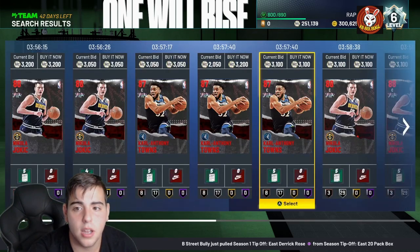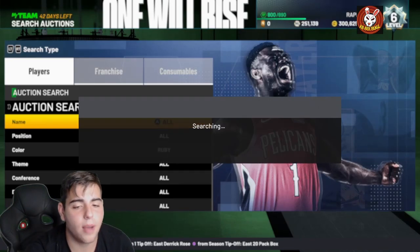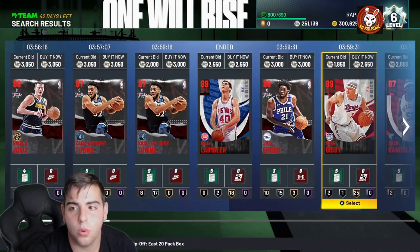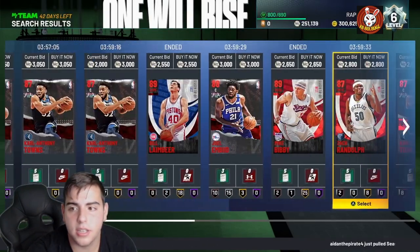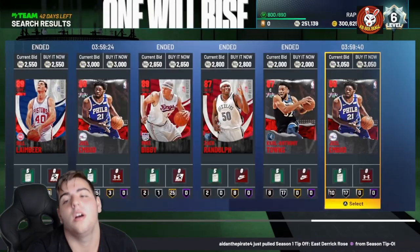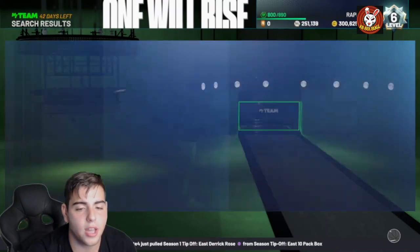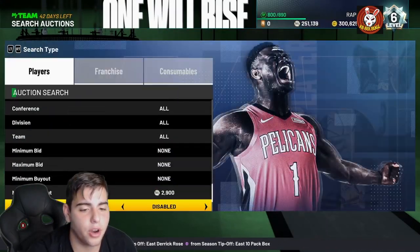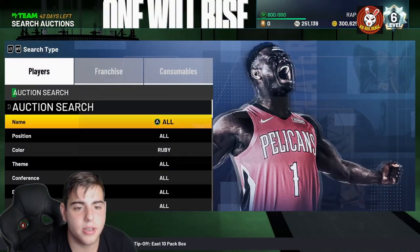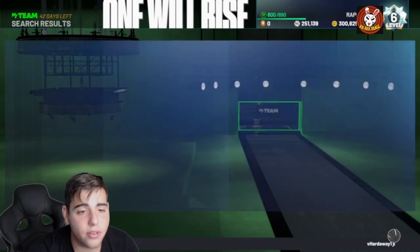The ruby filter is going to go crazy right now. Joakim Noah and Jokic are up here — ruby cards are going to continuously drop in value. As you can see, I'm missing snipes — oh, come on. These cards are all old snipes, which is very annoying. If you see some crazy snipes, don't get too excited because some of these are very old.